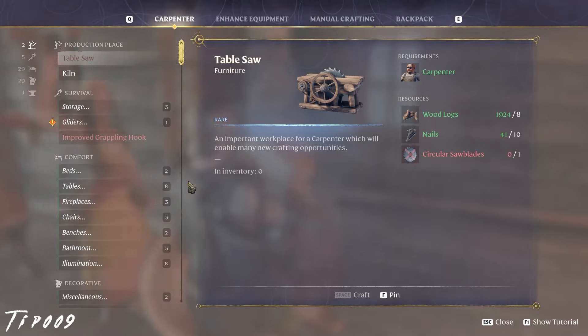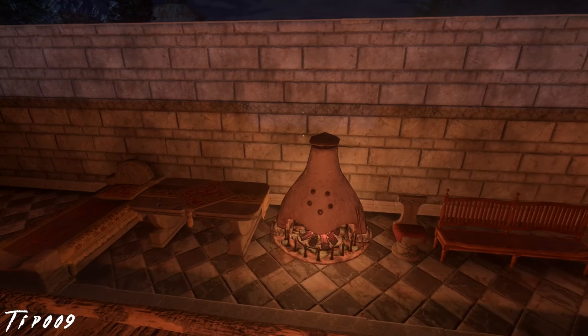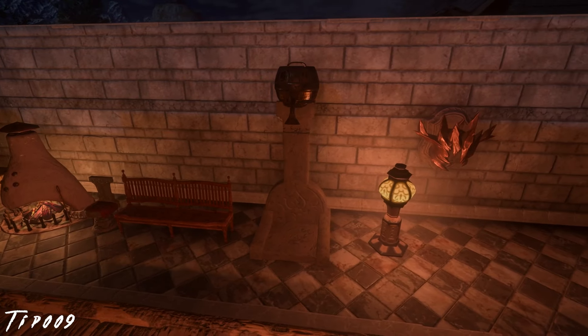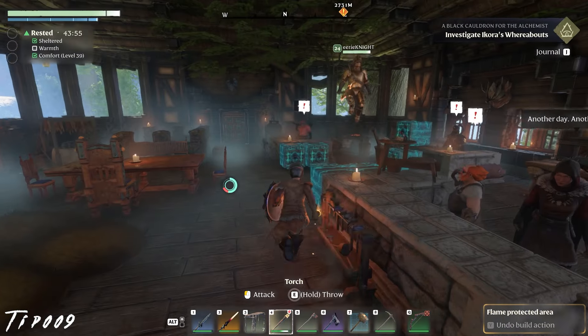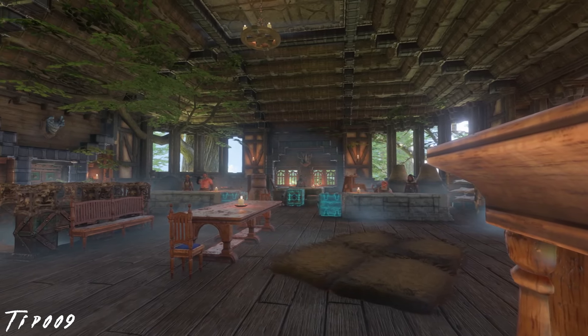To maximize your comfort, place the highest comfort value for each unique category, including beds, tables, fireplaces, chairs, benches, bathroom, illumination, wall decorations, and carpets. Placing one of each category will give you a high comfort level even early on, though not all categories will be available right away.